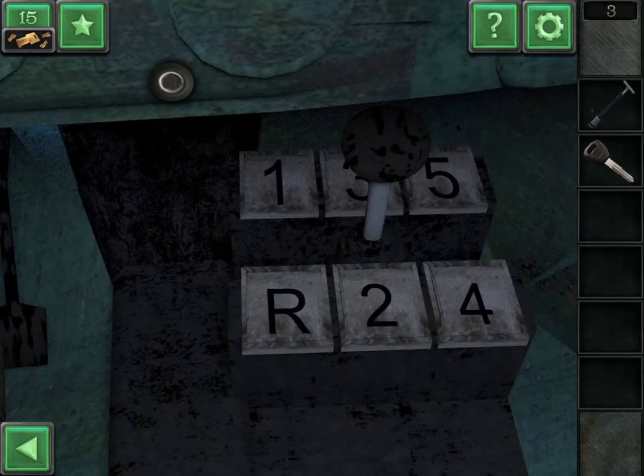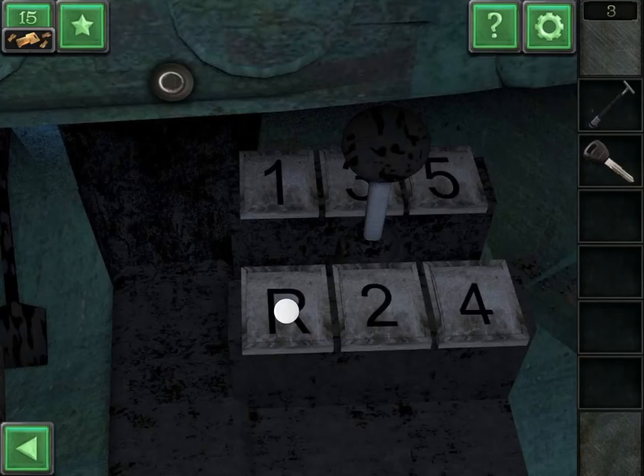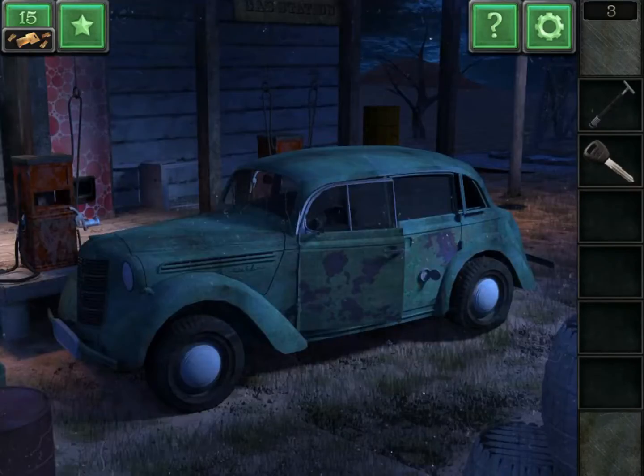Now press the order like the plate: three R, five, two R, one. You open the car's trunk.